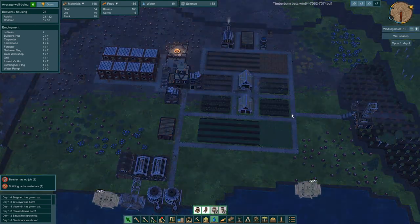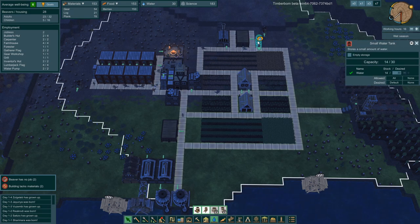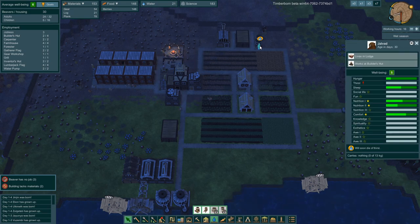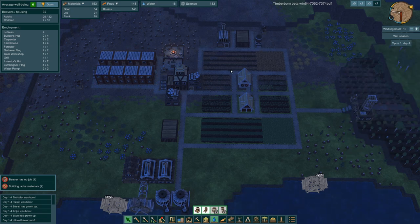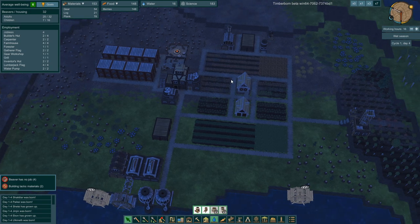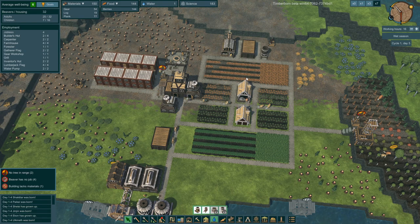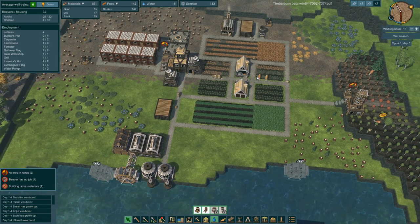We might have to start a new game just to see what happens, because I don't know if this water well is working as intended. Some beavers are saying they're thirsty — this guy took forever to take a drink of water. I'm a little confused. A lot of changes to the game, but I like the fact that they're working on it.